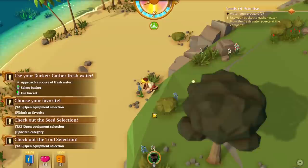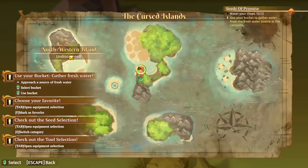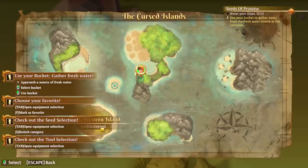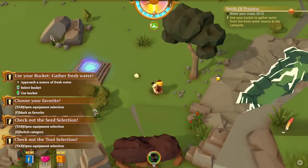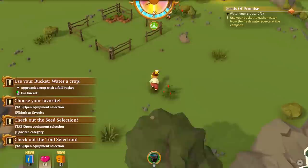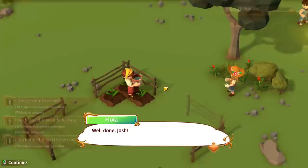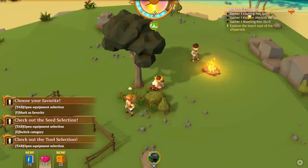Oh, we've got another one of these — yeah these are the teleportation things but they need certain items before you can use them. There's central island campsite, northwestern island, southwestern island, southern island, and northeast — quite a few islands to visit. I'm sure they'll all have different materials and things, and some areas where you'll need items before you can go. Let's get water for the crops.